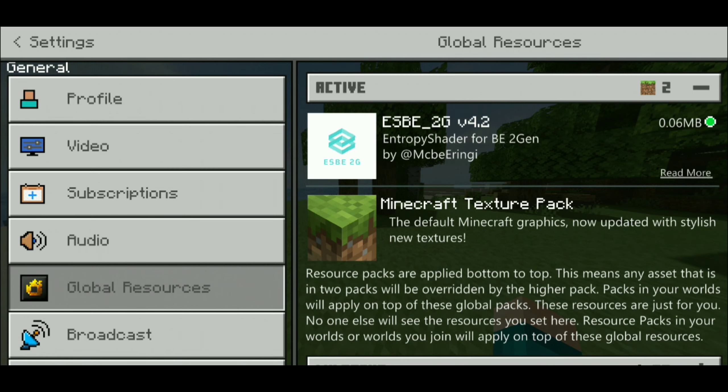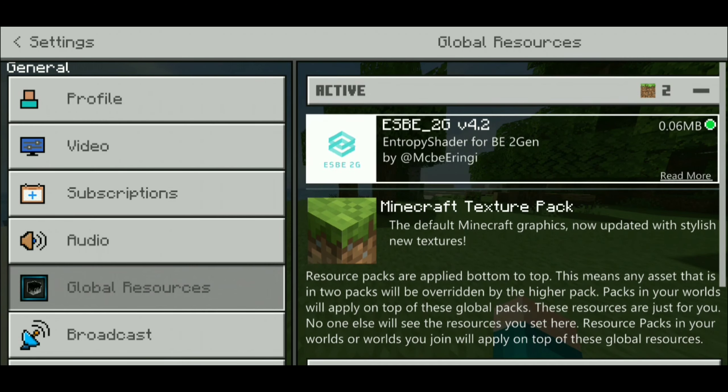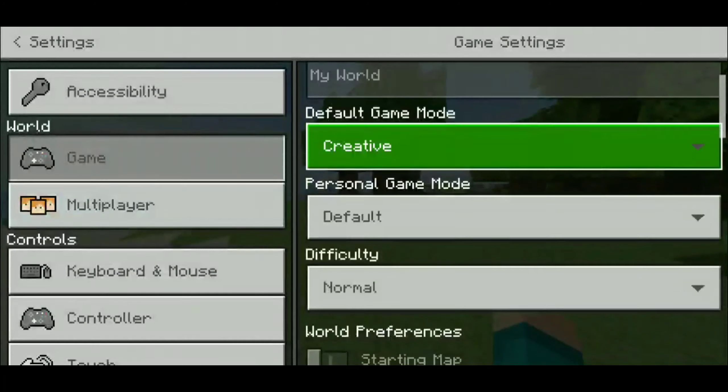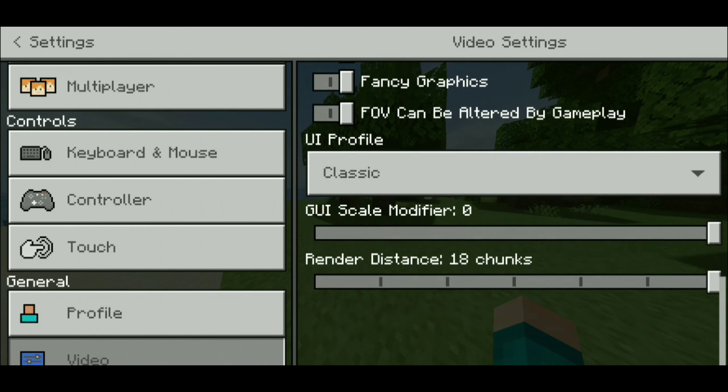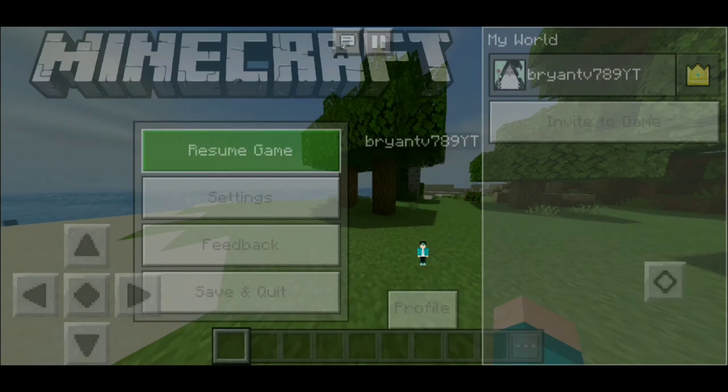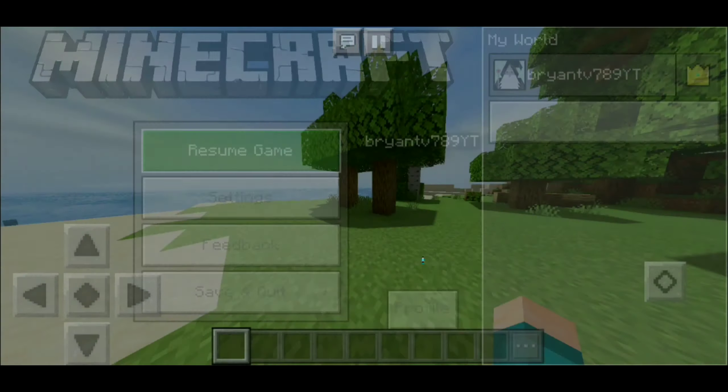There are shaders on the list that will work for low-end devices and high-end devices, so these shaders are for everyone. If you want to download any of these shaders, just go in the description down below and there will be the Mediafire links. All of these are Mediafire links — you don't have to go through some shady website to get any of these shaders. Make sure to leave a like, subscribe, hit that notification bell, and follow me on Instagram and Twitter for more updates, future videos, and to have a way to contact me.